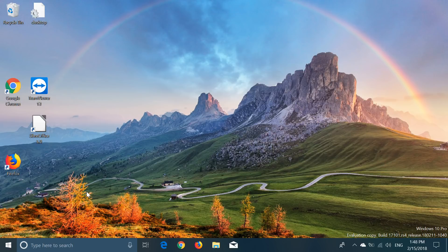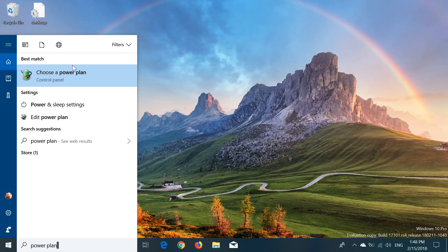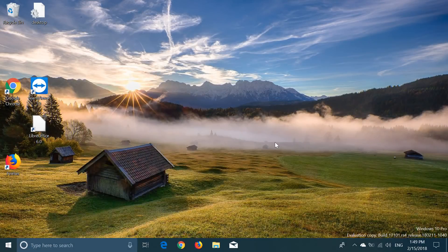If you have a compatible machine with Windows 10 Pro for Workstations, there's a new power plan called Ultimate Performance. When you go to the power plans, you used to have balanced or performance options. Now some of you will see Ultimate Performance, which gives the maximum performance possible to a device. The trade-off is that if run on battery, you will see the battery drain much faster.